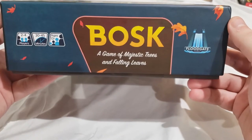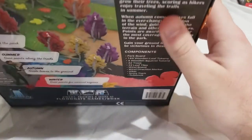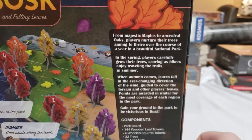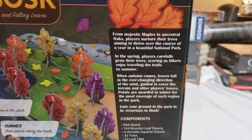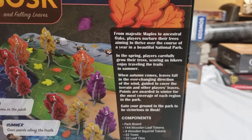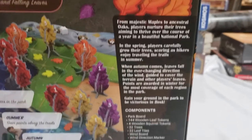For two to four players, 30 to 45 minute playtime, ages 13 and up. It's got this lovely fall aesthetic — from majestic maples to ancestral oaks, players nurture their trees aiming to thrive over the course of a year in a beautiful national park. In spring, players grow their trees scoring as hikers enjoy trails; in autumn, leaves fall guided by the wind to cover terrain; in winter, points are awarded for most coverage of each region. So let's open her up and see what's inside.